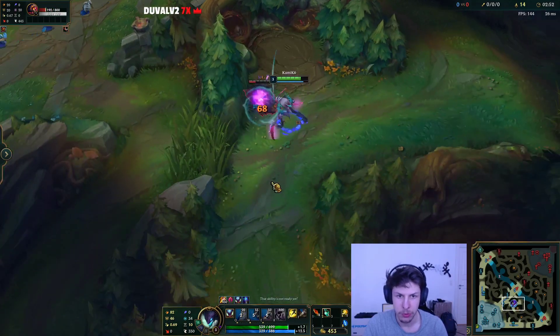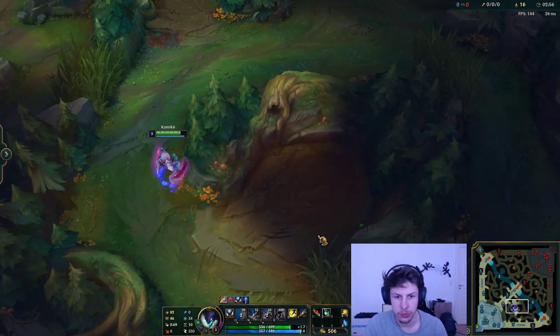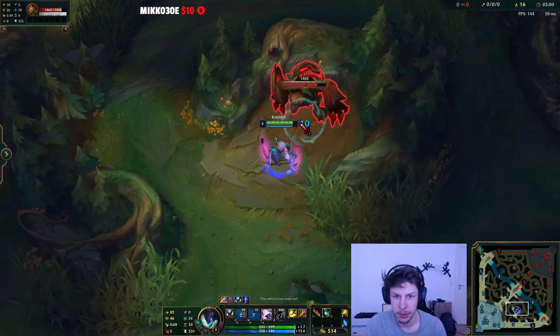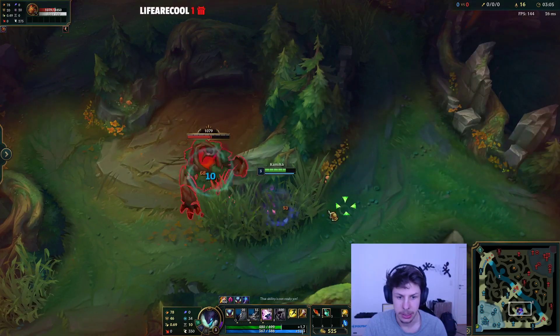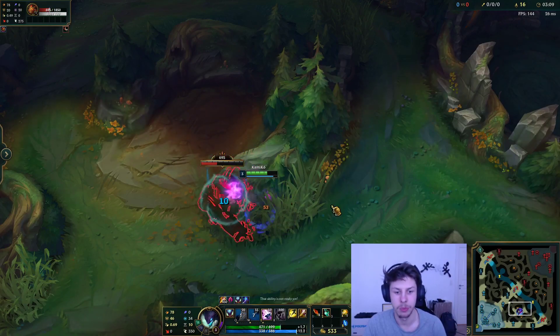For clearing Raptors, you E over the wall, hit all five of the small Raptors, then you W and auto each one of them, and then you just finish it off. Then we take Red. Now it says three minutes on the clock, so in ten seconds the Scuttle Crab will spawn — that's basically where we're gonna be going next.